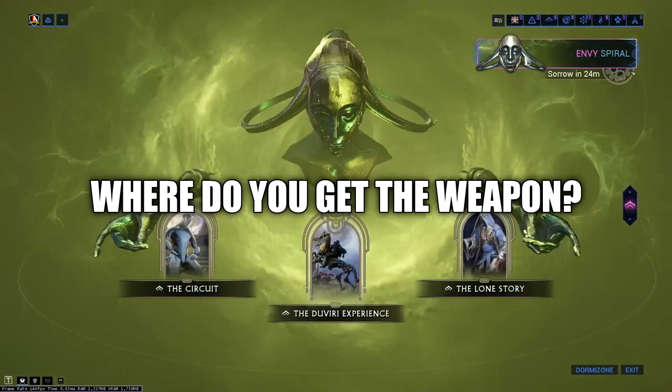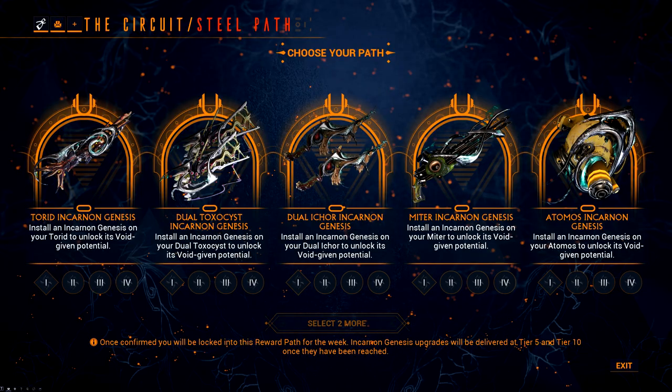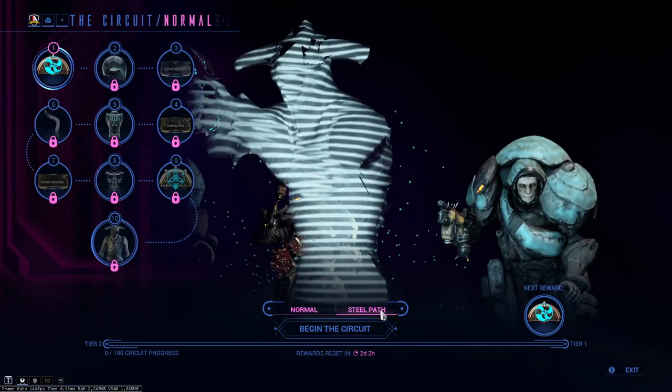Where do you go ahead and get the Strun Incarnon from? The D'Viri Paradox Steel Path Circuit Mission. You can select two out of five weekly rotational Incarnon weapons that occur every week. It is currently available this week for you to go ahead and grab.